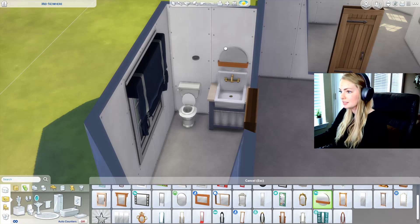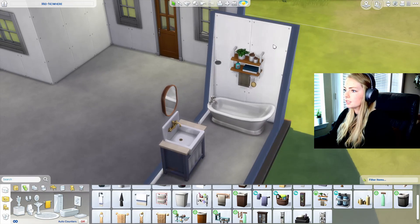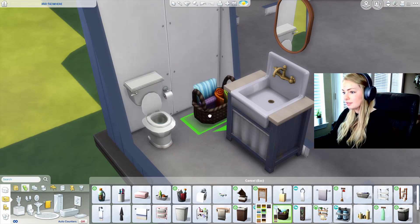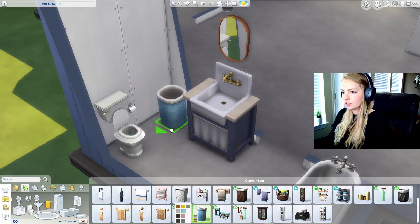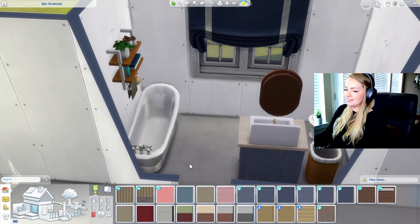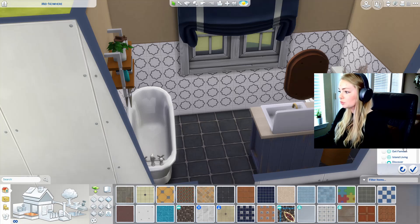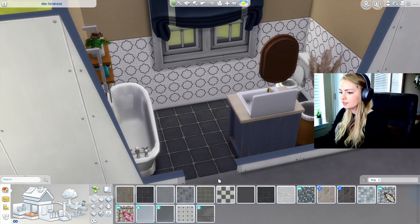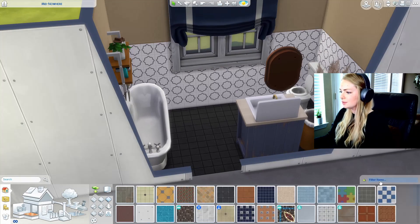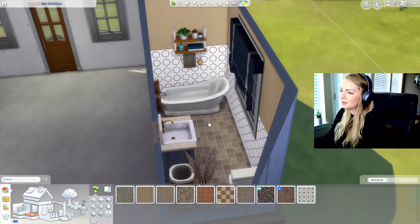I might go for blue in here. I might have to use the Tiny Living mirror — it's the only one that fits up here. I kind of want to do just a bathtub in here. Let's move this to this wall. I like how this looks — it kind of brings in the blue in the wood. I really want to put something in this section but I can't figure out what. Maybe just a hamper, or I'll just put a plant in the corner. Let's do the wallpaper. Maybe I'll do a dark brown floor. I think I like this one — this is what I usually use when I use this wallpaper.